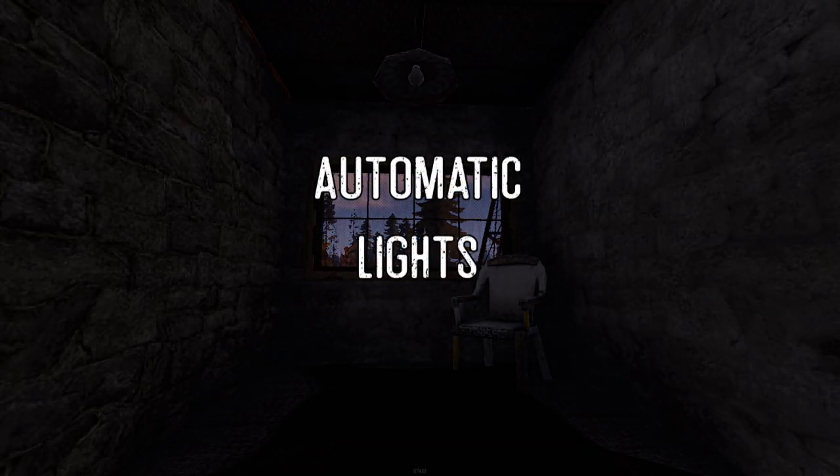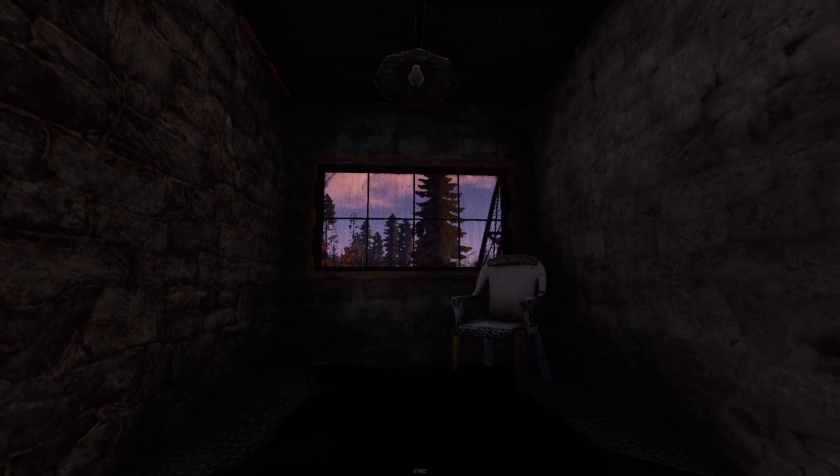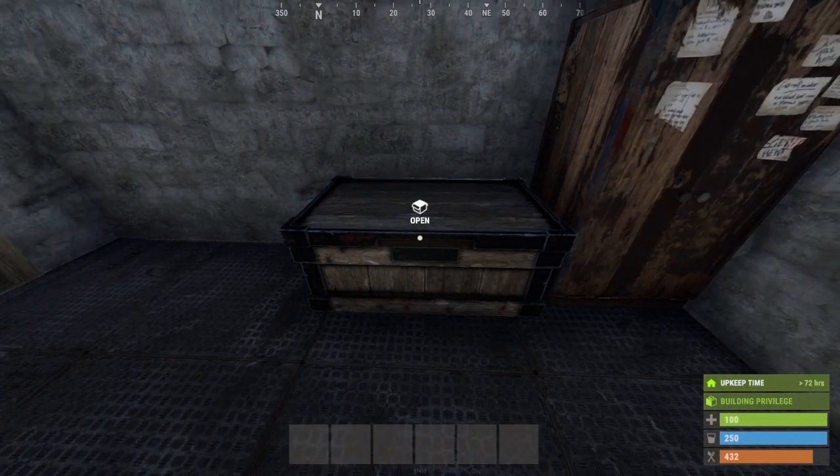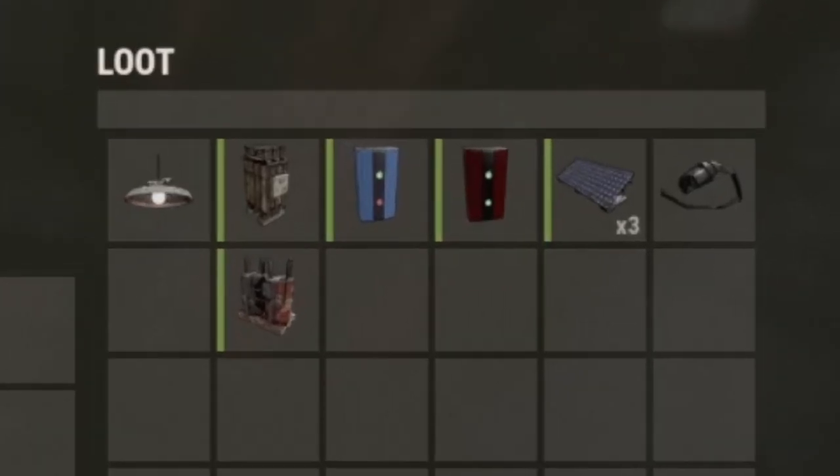Nights in Rust are notorious for being extremely dark. Why not lighten up your base with these automatic lights? The components that you'll need are ceiling lights, a large or medium battery, a blocker, a root combiner, three solar panels, and the wire tool.